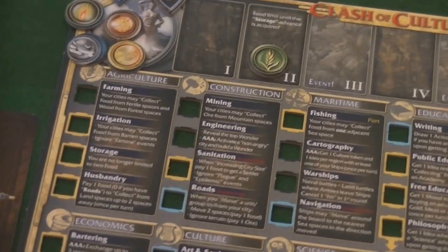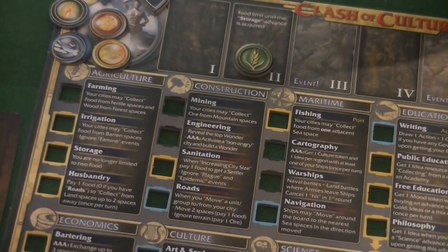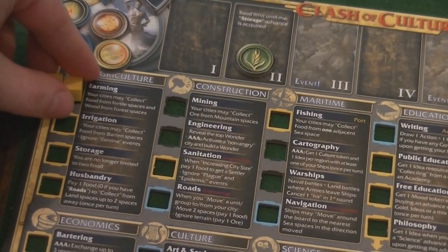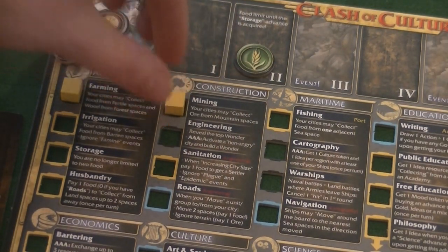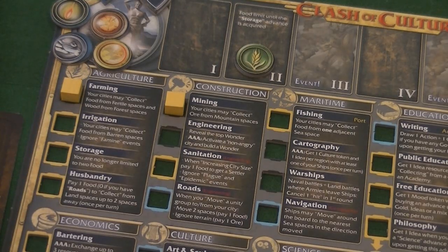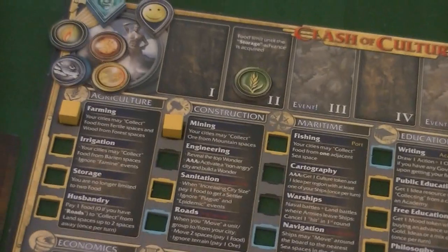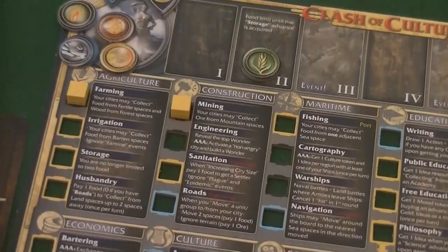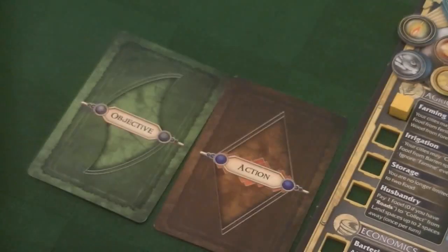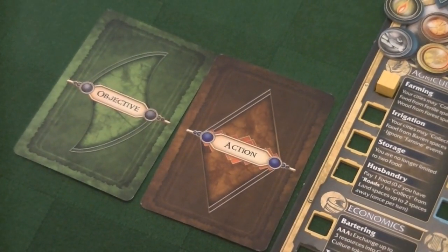The starting techs you begin with are farming, which lets you harvest wood from wood spaces and food from fertile spaces, and mining, which lets you harvest ore from mountains. In reality that is the setup of the game: you've got two food, these two techs, and your action and objective cards.